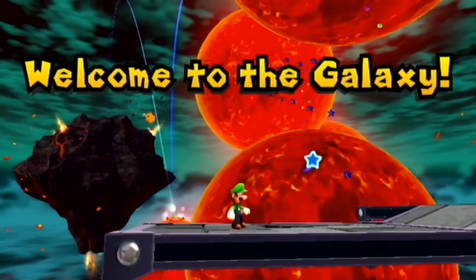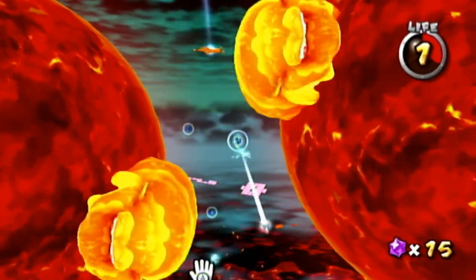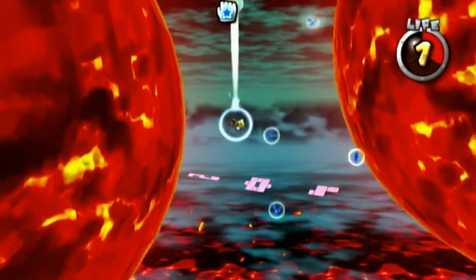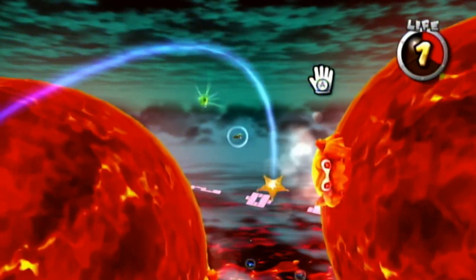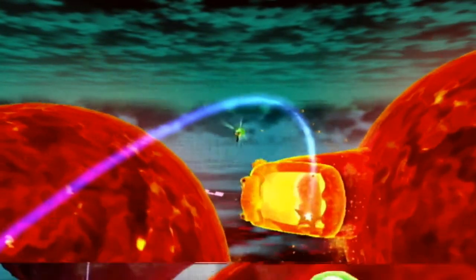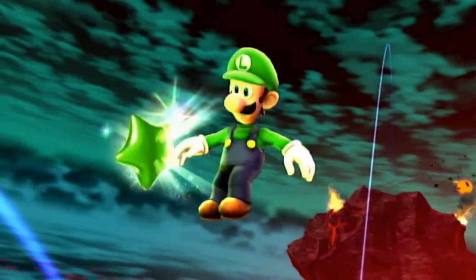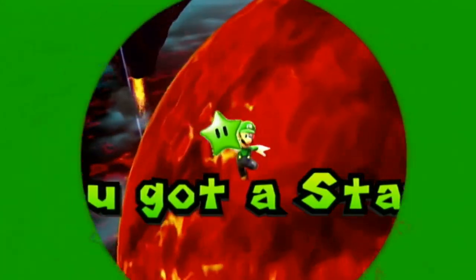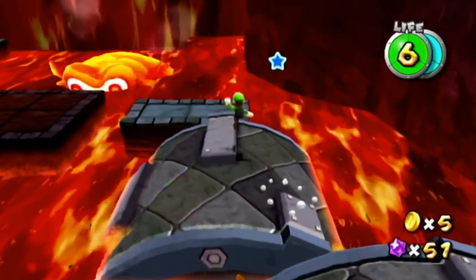Here we are — the first star right here, just by the launch star where these monsters come up. What you're supposed to do is swing across and then jump. It's kind of hard to get; you just have to swing across with the blue stars that help you swing across.